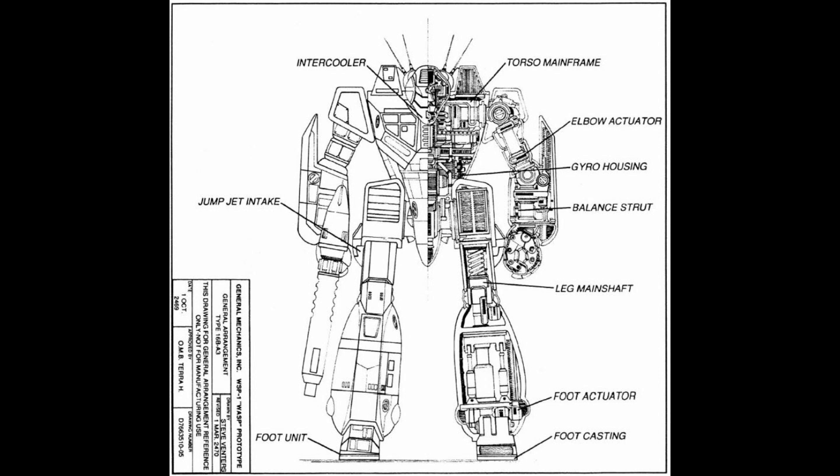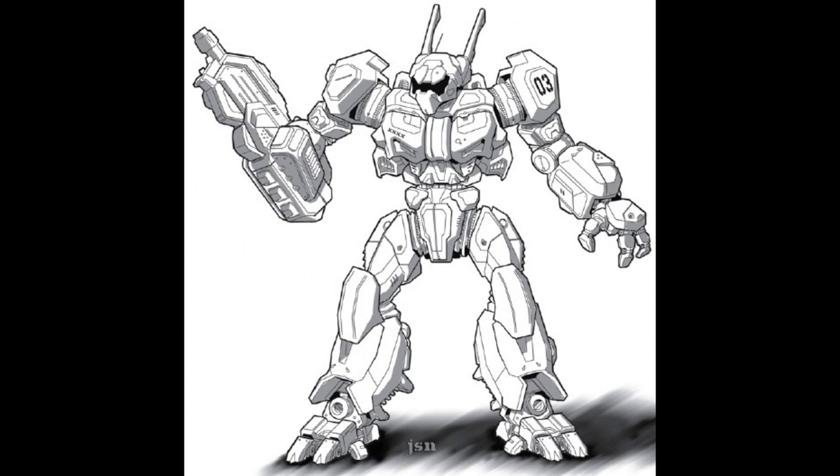Some variants of the Wasp include — keep in mind that the pictures used here are not all objectively representative of the variants. The WSP-1: developed by General Mechanics on Mars in 2464 as the very first generation Wasp, this version used several primitive components. The primitive engine reduced the top speed to 85 kph and meant that only a single medium laser was carried. The prototype jump jets could only cover 150 meters in a jump, and the primitive armor provided much less protection than later Succession Wars era Wasps, even though it carried 3.5 tons of it.